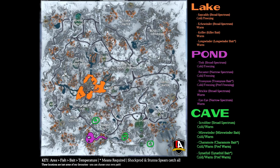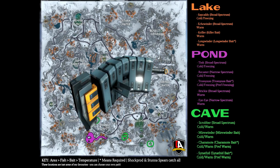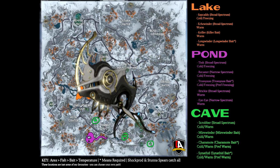Lastly, we move on to the caves. Scrubber is a common Corpus survey fish found during cold and warm temperatures; broad-spectrum bait can be used but is not required. Myerwinder is also a common Corpus survey fish found during cold and warm temperatures; broad-spectrum bait can be used but is not required. Karamo is a rare survey fish found during cold and warm temperatures, preferring warm temperatures; I recommend using Karamo bait on hotspots if you want to catch plenty, as they can spawn from time to time without bait but it is rare. Cinephid is a rare Orokin survey fish found during cold and warm temperatures, also preferring warm temperatures; I recommend Cinephid bait on hotspots, as they can spawn randomly on hotspots without bait just like the Karamo.